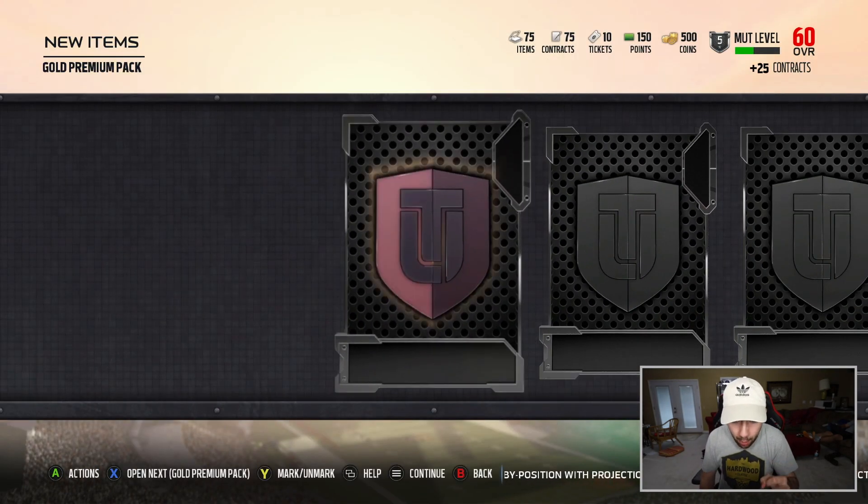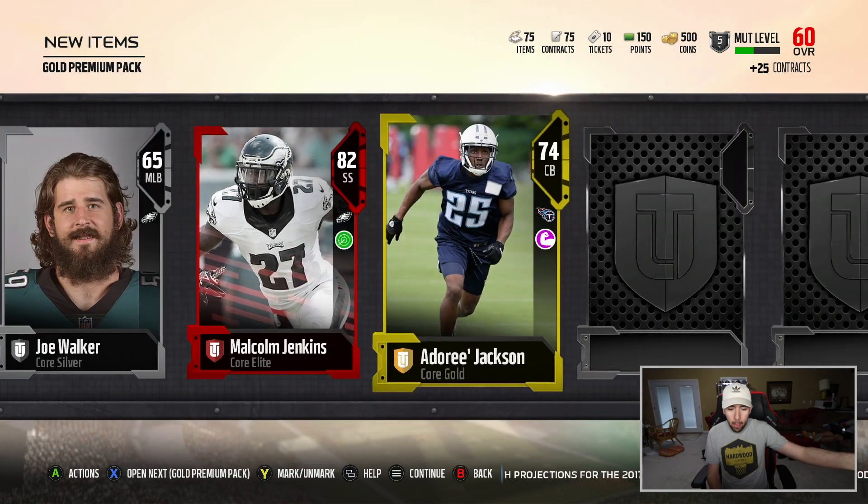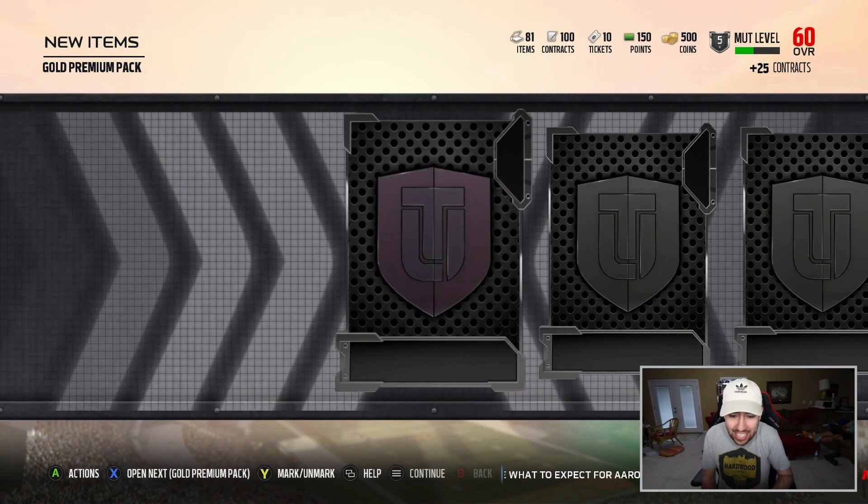Third pack up. Come on, I want a wide receiver. Malcolm Jenkins — absolutely beastly strong safety right there. Another elite pull. So far, packs have been kind of nice.